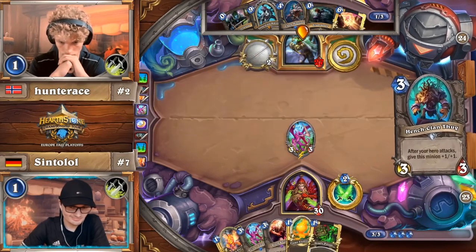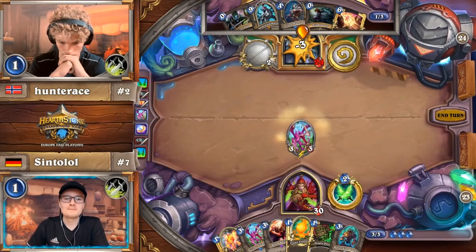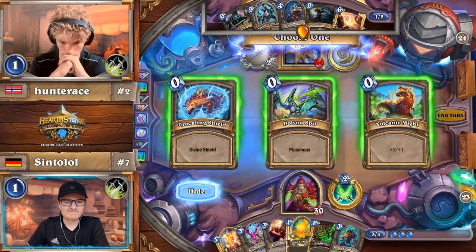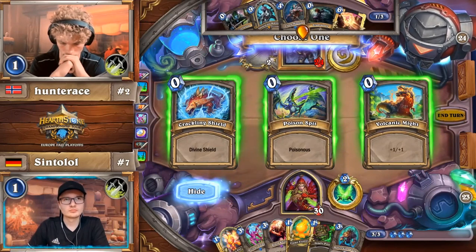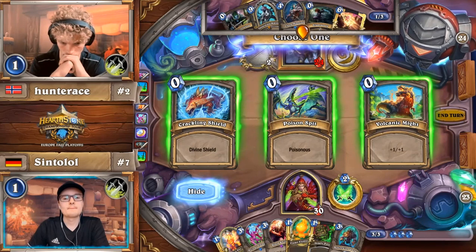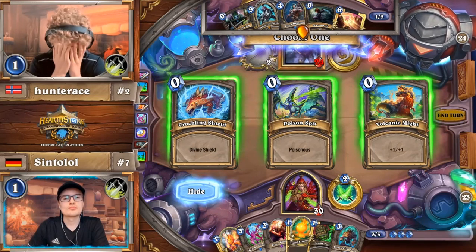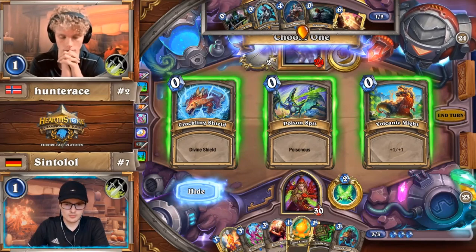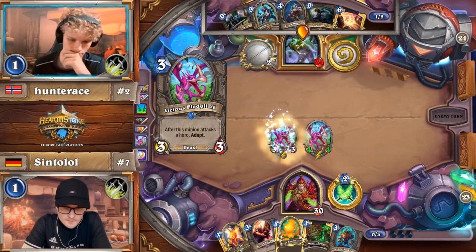Prep Vanish is really good against Rogue. Look at the smile on Syntolol's face — whenever your opponent just doesn't kill a Vicious Fledgling, there's not a single player who's not going to smile when they hit face and get that adapt. The cards you're looking for in this matchup are the ones that help you survive until you can complete the quest.